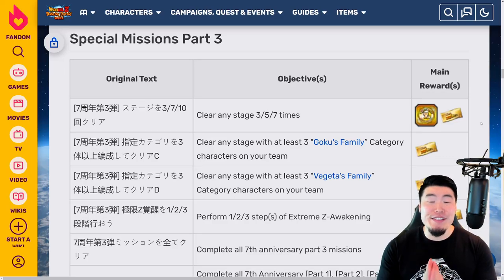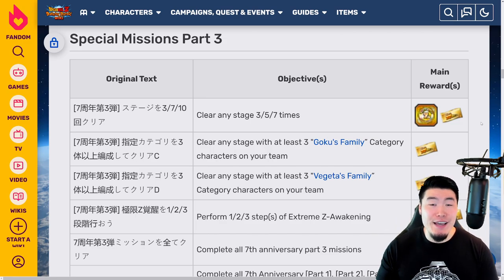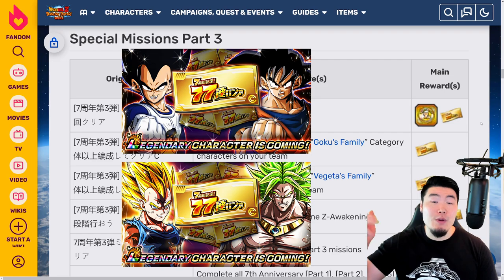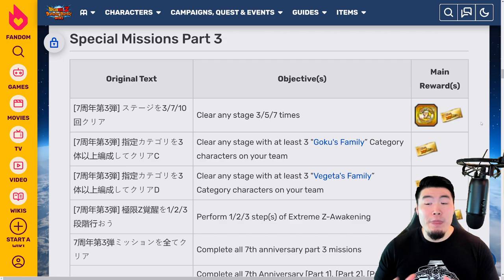Alright, so Part 3 of the 7th anniversary on JP has officially begun, and that means we can now get the remaining 15 tickets that we need to perform the free 77-unit guaranteed LR Multi. In case you guys missed any of the tickets from Part 1 or 2, I'll put links to those videos in my description, but in this video we'll be focusing solely on the Part 3 missions and how to get those remaining 15 tickets. Let's jump right into it.